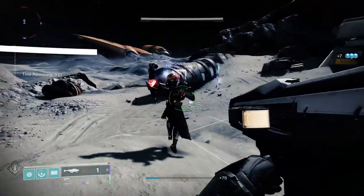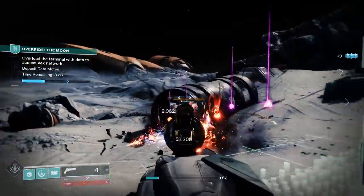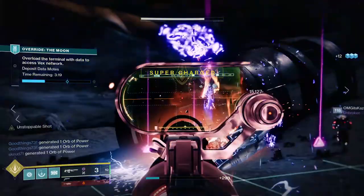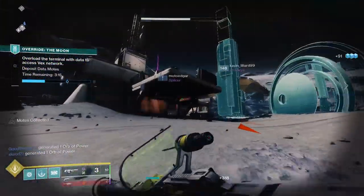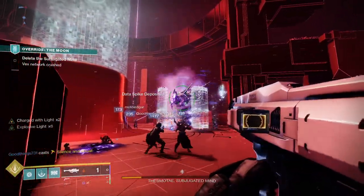Ascendancy is the new ritual weapon in Season of the Lost and this one is a really powerful rocket launcher with a decent combination of perks. Today I'm going to check out the Ascendancy, its stats, its perks, plus look at how to get it nice and fast so you'll be causing as many explosions as possible in Season of the Lost.